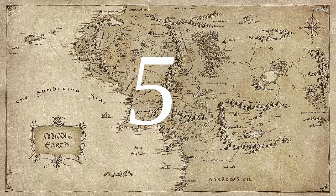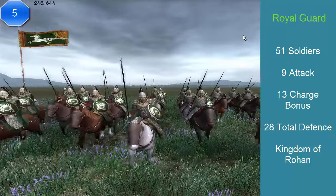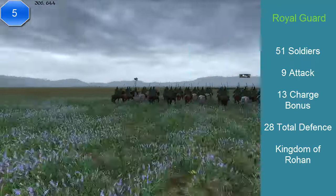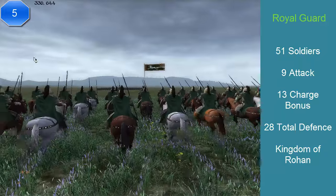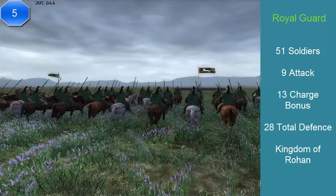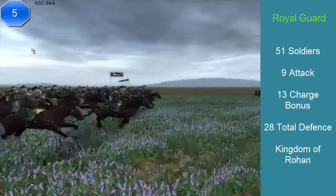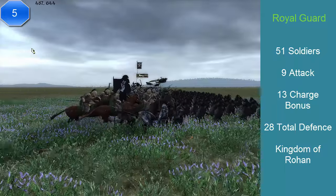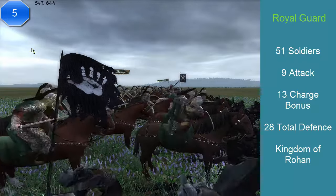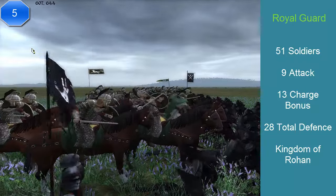At number 5, we have the Royal Guard. This unit comes from the Kingdom of Rohan, and has 51 soldiers, an attack of 9, a charge of 13, and a total defense of 28. It costs 1,498 florins — a very odd number. Its abilities are: it inspires nearby troops, is skilled against other mounts, has a powerful charge, and excellent stamina. This unit also has a secondary attack — the first attack is a spear at 9, and the secondary is a sword at 11 damage. This can be either a strike or prolonged melee unit.